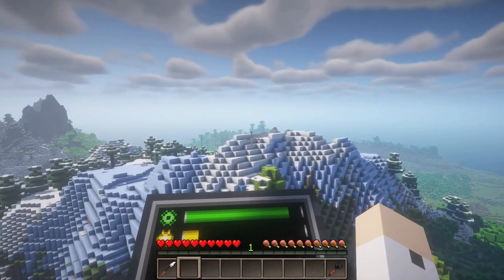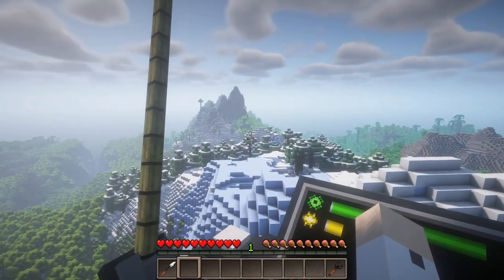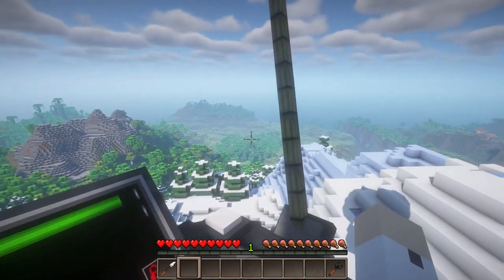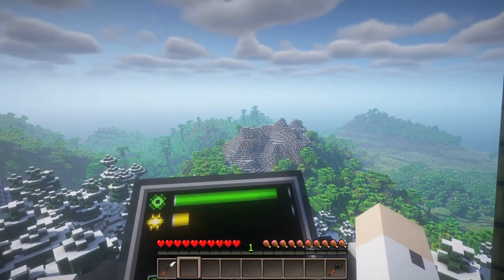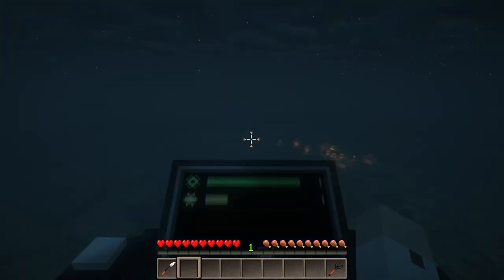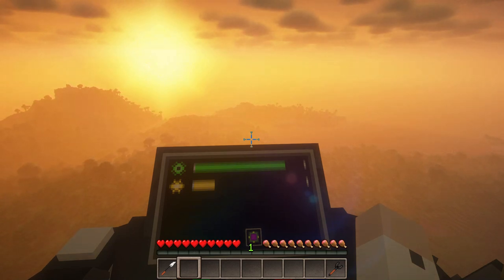My favorite vehicle is the airship. Besides allowing you to fly above all the chasms and the hurly-burly of the mobs below, it's a fantastic way to run reconnaissance over large segments of land. If you're looking for a specific biome or just want the general lay of the land, flying during the day is best. If you're specifically looking for villages, lava, or inhabited structures, flying at night is particularly effective as these places tend to produce light and show up much more easily in the dark.